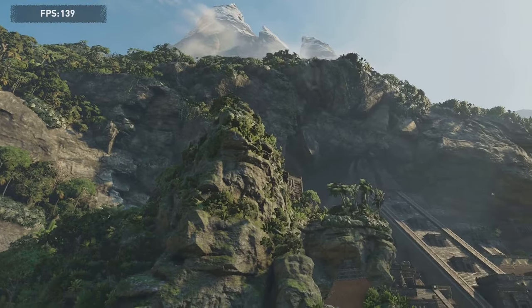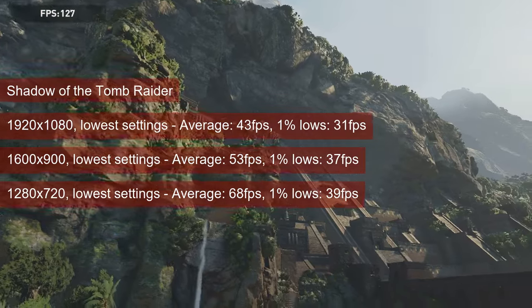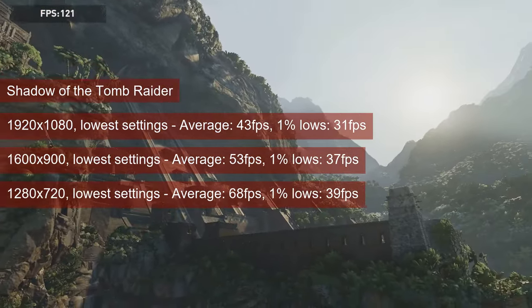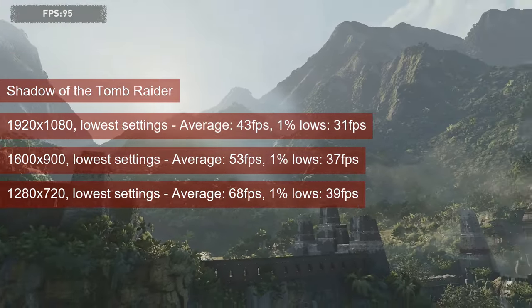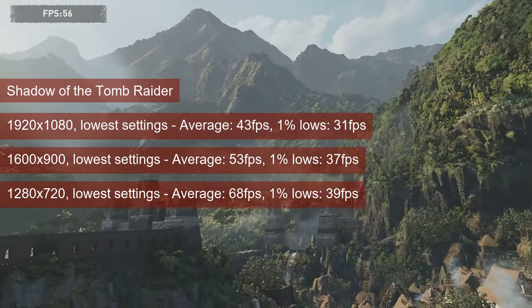Seeing Shadow of the Tomb Raider running on slower cards gave me some hope, and the R7-260 did not disappoint. At low settings, the card averaged 42fps at 1080 resolution, and the 1% lows managed to stay above 30. Lowering the resolution will increase these numbers, with 720 resolution having the card average 68fps and providing 1% lows of 39.